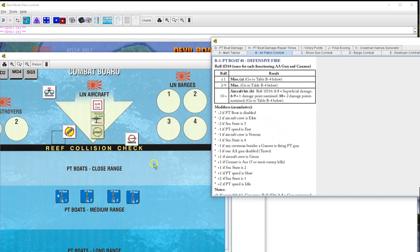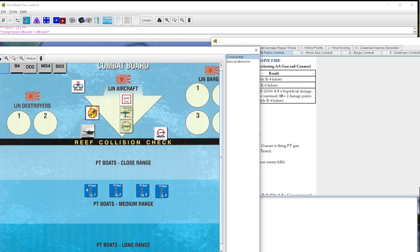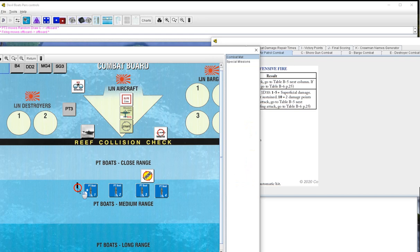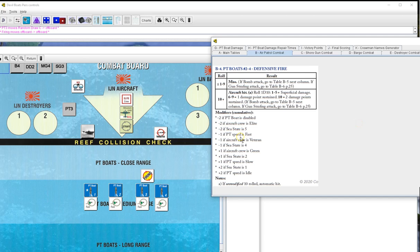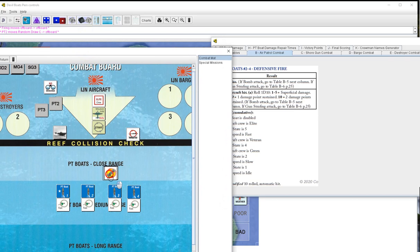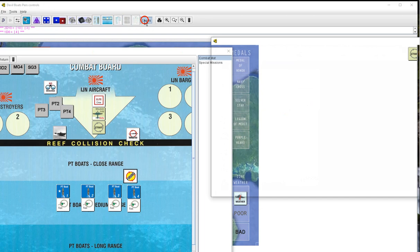Defensive fire. We roll four times going left to right. Air crew is elite - minus two. We are going fast - minus three. So we need tens. PT3 fires four times - misses. PT2 fires four times - misses. PT4 fires four times - one hit, possible hit confirmed - one point of damage. But it's going to take a lot more than that to bring them down.